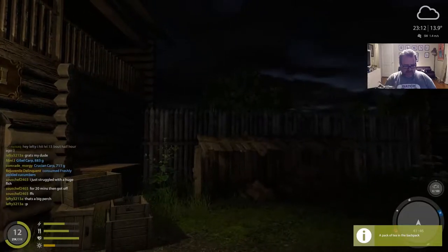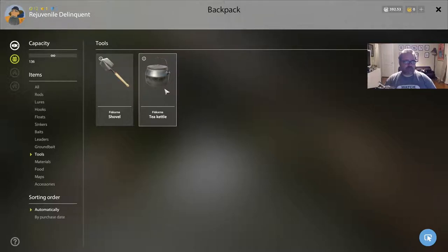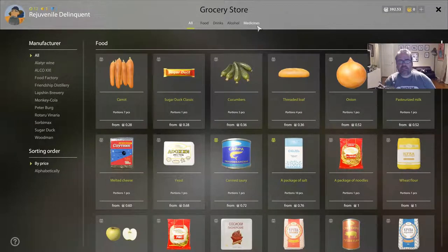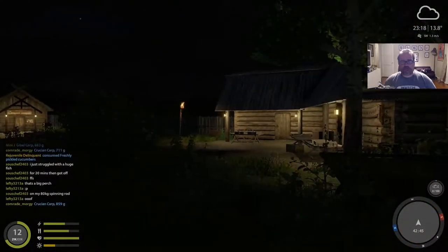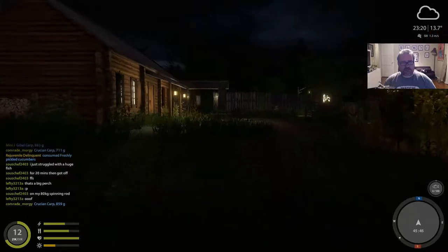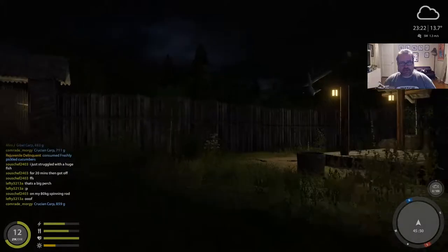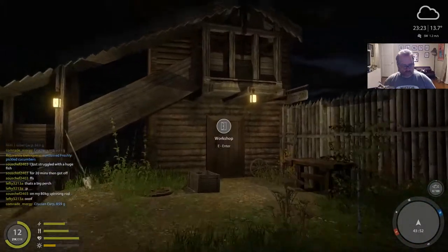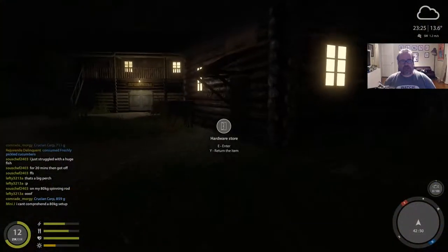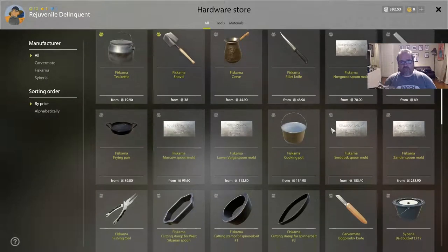The other thing you need is a kettle, which you can buy from the hardware store. I'm still not used to this area — that's the administration, that's the tackle shop, this must be it. The workshop is where you fix things. There's the hardware store. This is where you buy the shovel and the tea kettle. If you want to make coffee I think you have to buy a different item.